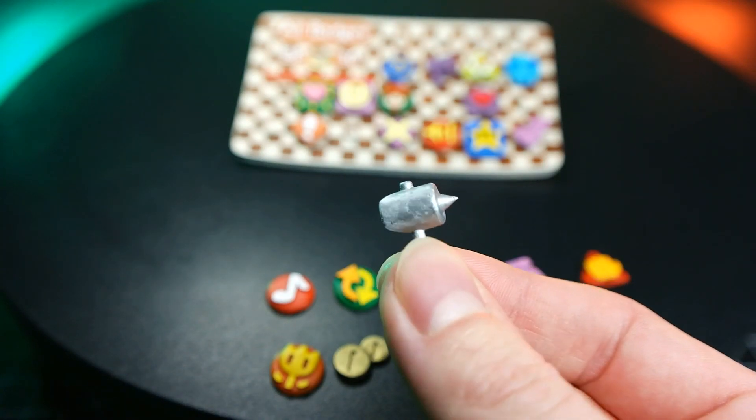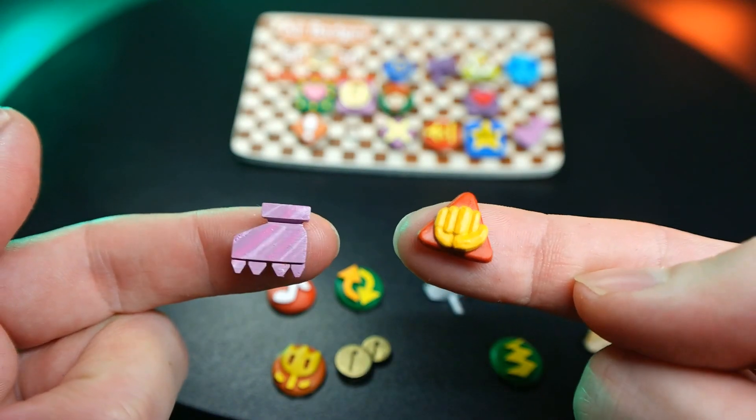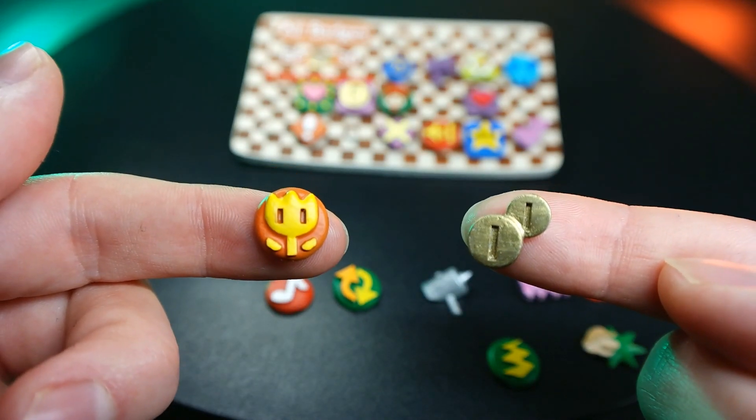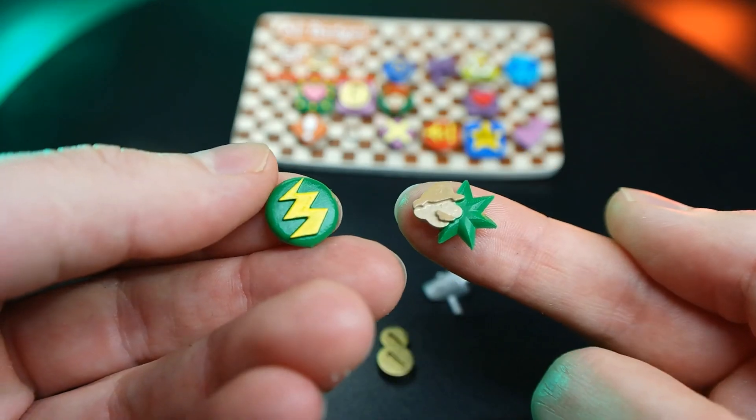And here's Piercing Blow, another one of my favorites. Gotta have Power Jump, Power Bounce, and Power Plus. Refund and Money Money are pretty sweet, and we have Defense Out the Wazoo with Zap Tap and Spike Shield.